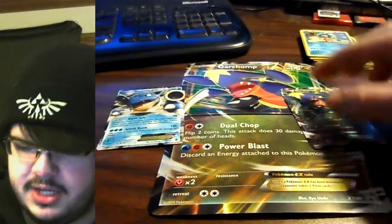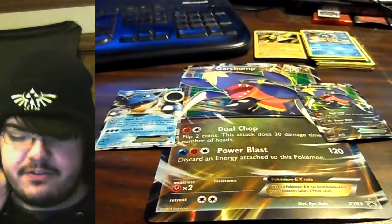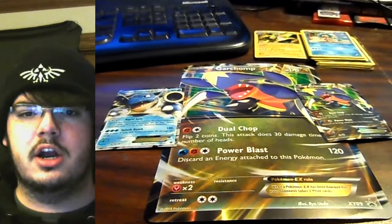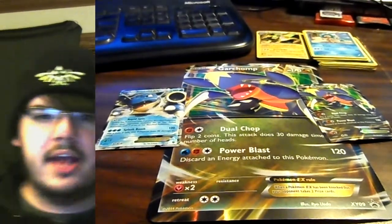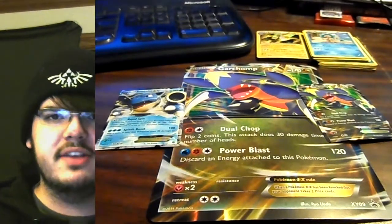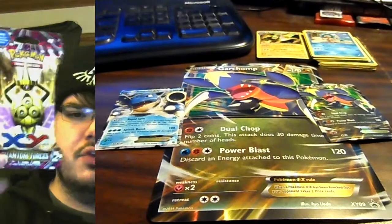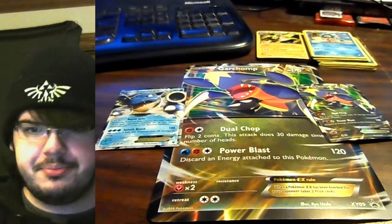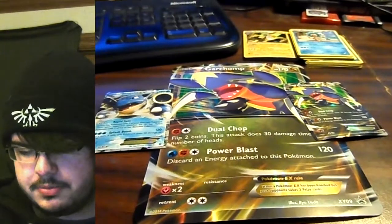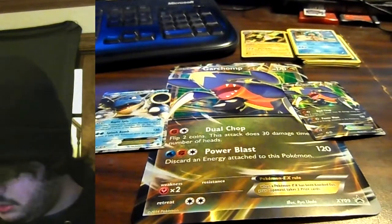We did get some EX power and that's powerful. But that's not all I have for you today — that's everything in the Garchomp EX box. However, when I was at Target I decided — hey, this box only has XY base set in it, but there are three other XY sets that have come out: Flash Fire, Furious Fists, and the new Phantom Forces. So we're gonna go ahead and open each of these.